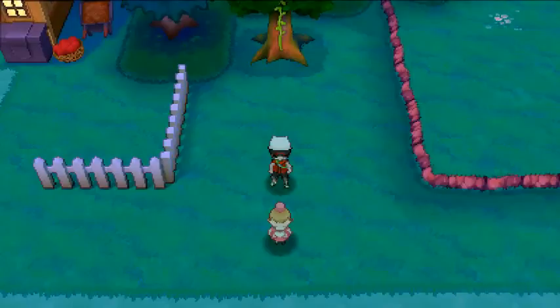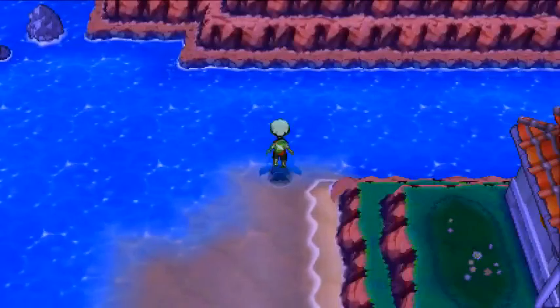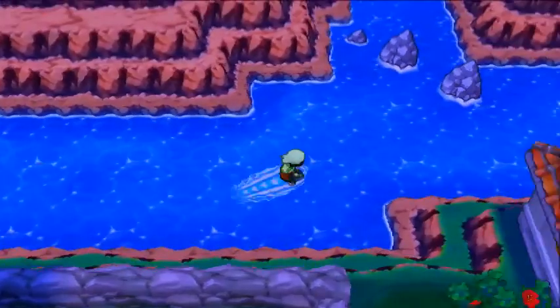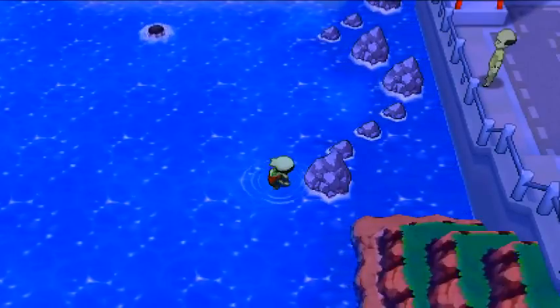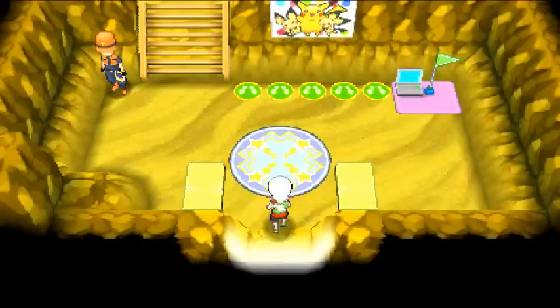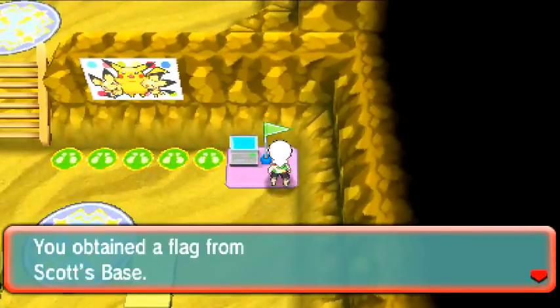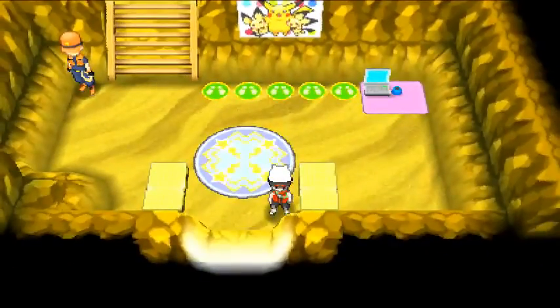Heading to Route 125 here from Mossdeep City, you will run into four secret bases. Here's the first one — Scott's base. It has been made very well; nice base. That's one secret base location, let's go find another.